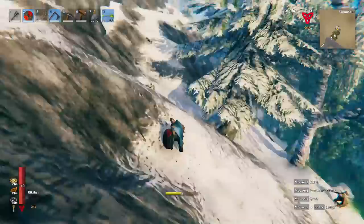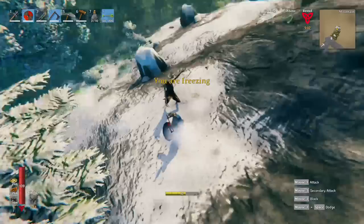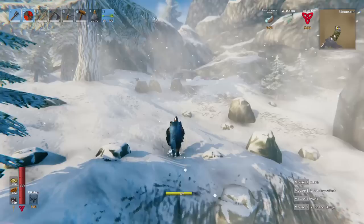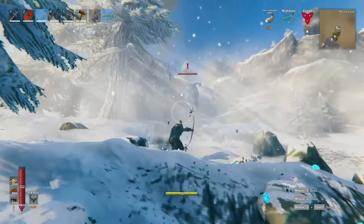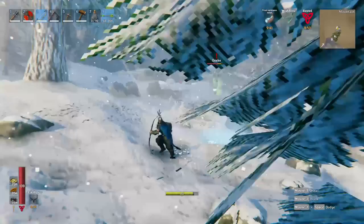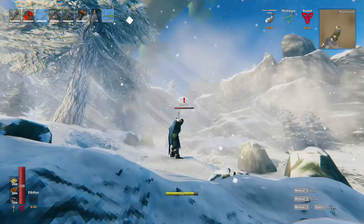As we get into the mountain biome we start getting cold - now it says we're freezing, which means we take constant damage. This is why we brought our frost resist potion. We are so lucky - we start with the first critter, a drake. The way I handle them is when they're coming back toward you, you line up your shot and take it. Poison will deal damage over time.